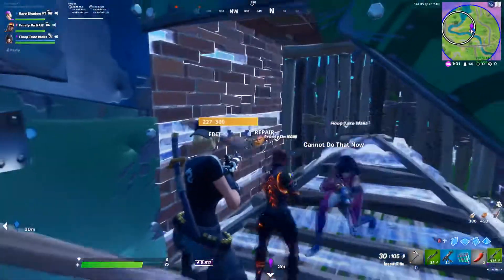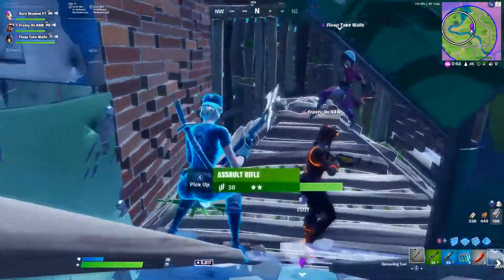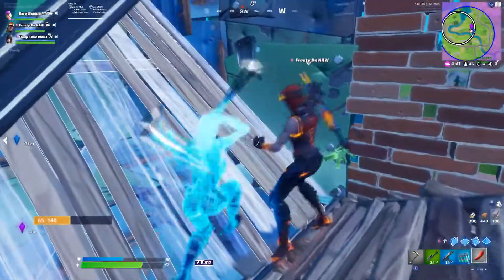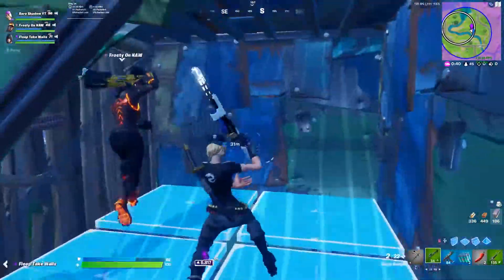The first loadout is going to be a charged shotgun, an AR, an SMG, and then 2 heals. The reason why this works so good is because you have the charged shotgun for up close, you have the AR for medium to long range, you have the SMG for close to medium range, and then you have 2 heals so that if you get into a fight and you take a ton of damage, you can heal back up.